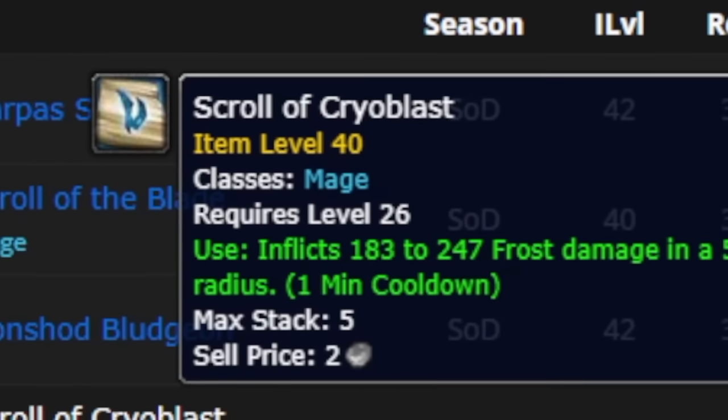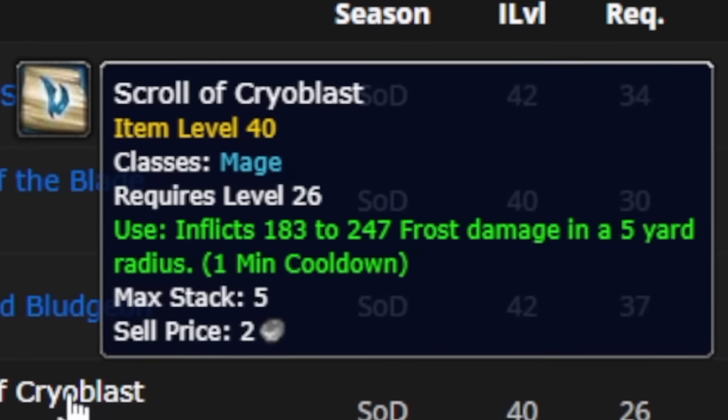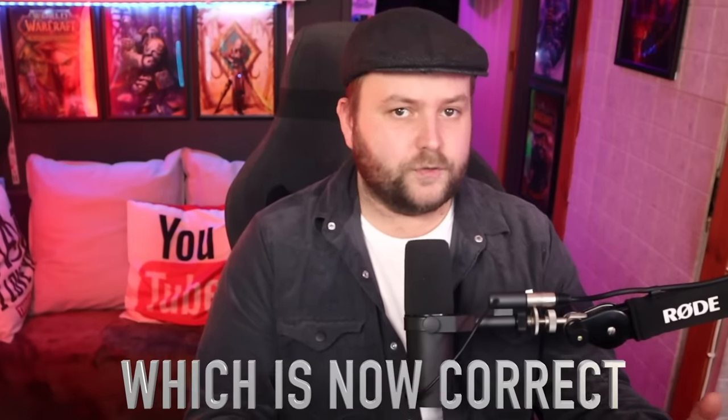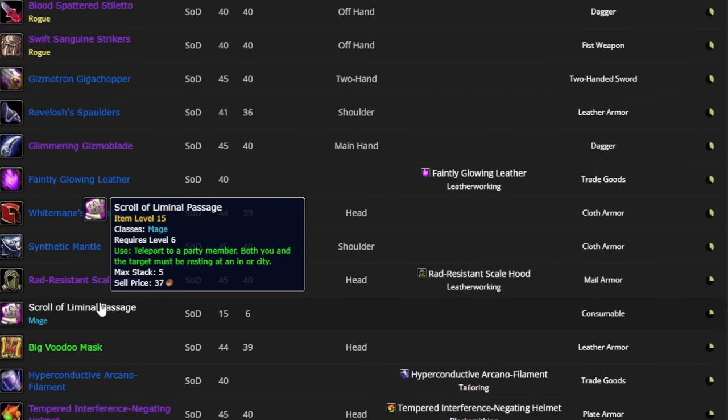Scroll of Cryoblast: use inflicts 183 to 247 frost damage in a five-yard radius on a one-minute cooldown. Having scrolls that deal damage on a one-minute cooldown is interesting - I don't know if they'll share a cooldown with potions, grenades, or anything else. It'd be great if they shared a cooldown with grenades, so mages don't particularly need engineering and just use scrolls instead. Some of these items might not even make it into the game, but these are the ones that really stuck out to me. Let me know in the comments what you're excited for, especially if you're a mage - the scroll to teleport to somebody in your party, I think that's amazing.